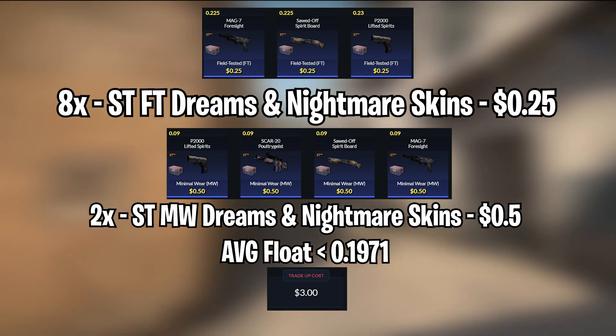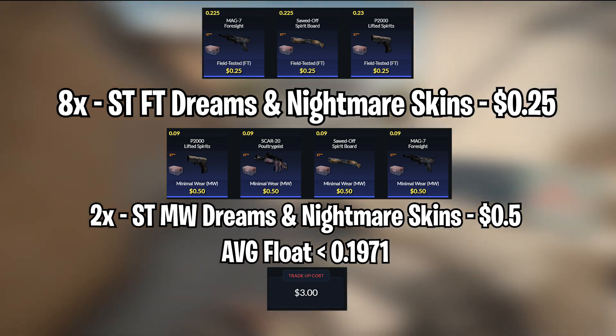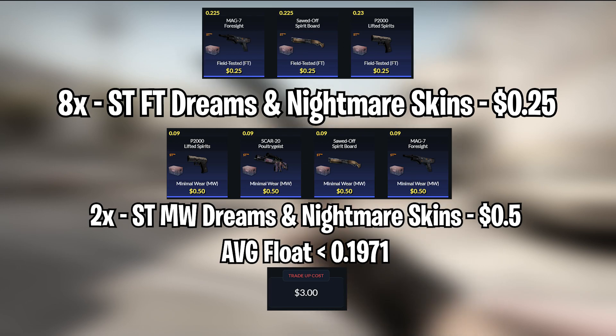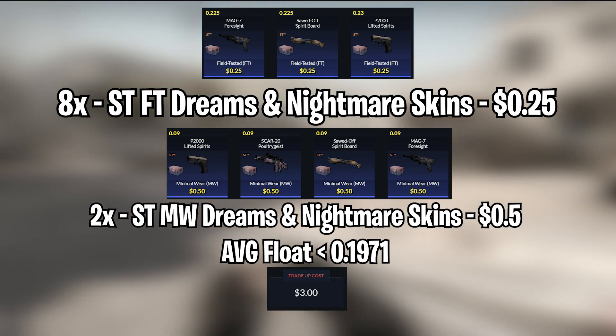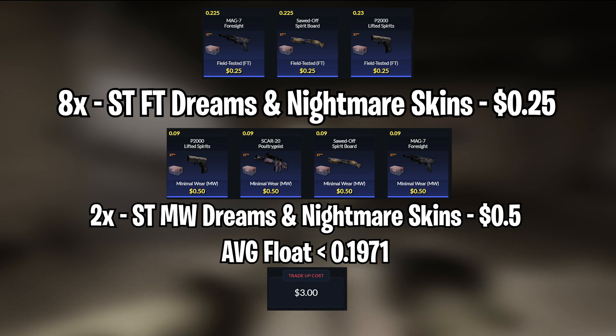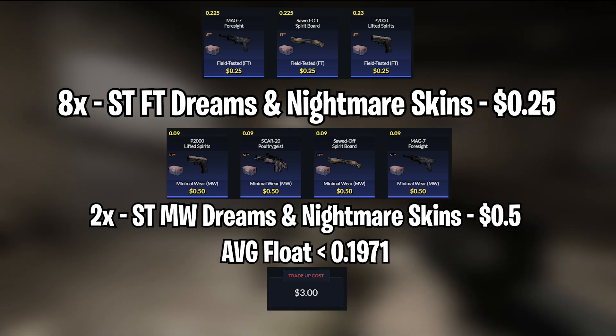The average float for this trade-up needs to be less than 0.1971. To achieve this, I recommend using field-tested skins with floats less than 0.225 and minimal wear Dreams and Nightmares skins with floats less than 0.09. The total cost of this trade-up will be $3 each.